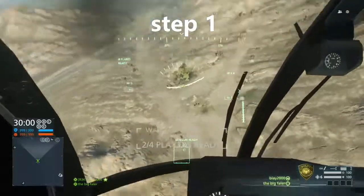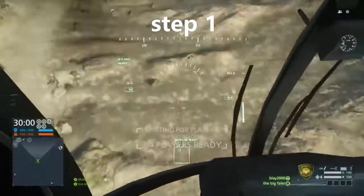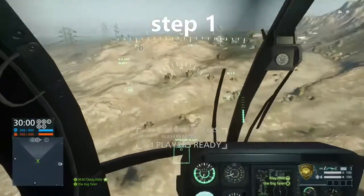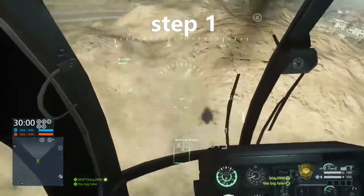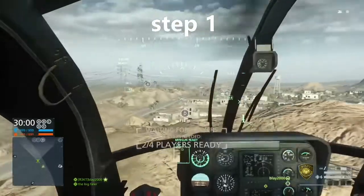Hello my fellow subscribers. Today I will show you a cheeky way to go underneath the map in Dustbowl in Battlefield Hardline. For this glitch to work you will need to be on the cop team, and have a friend who is in your squad.